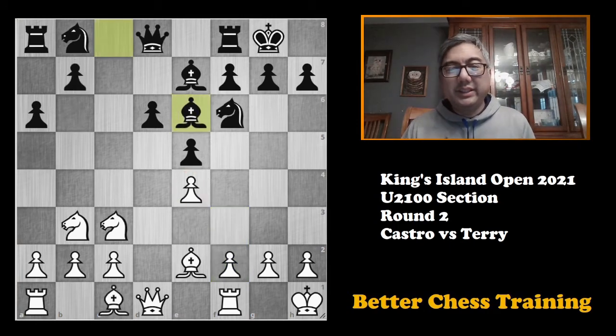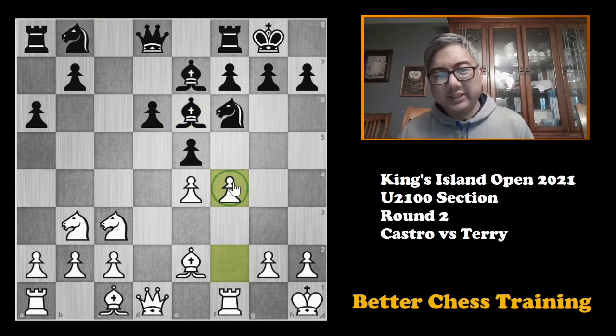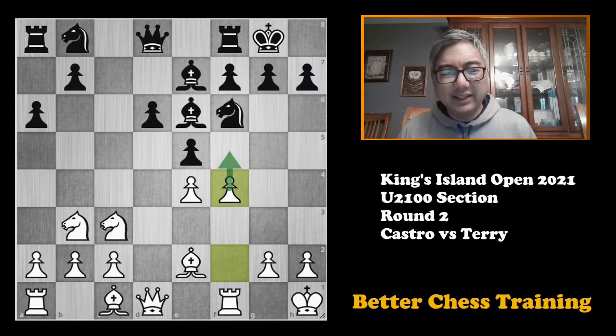My opponent played bishop to e6, which is one of the main ways. The other way would be b6 putting the bishop there, and a typical response would be to bring the bishop out and after bishop to b7, blunt it with the f3 move securing the e4 pawn. But bishop to e6 is perfectly fine. I play f4 — this is the typical way to fight against this, threatening to play f5.